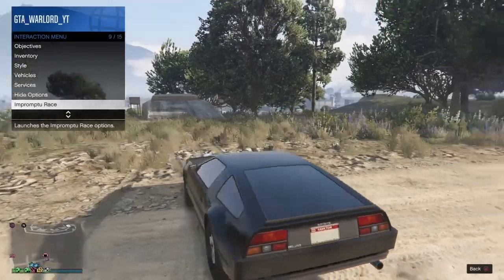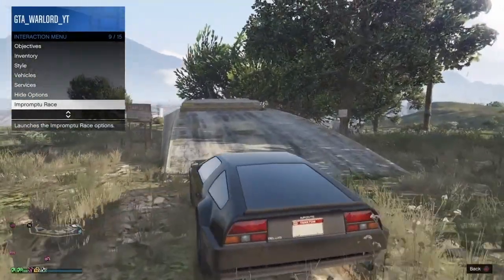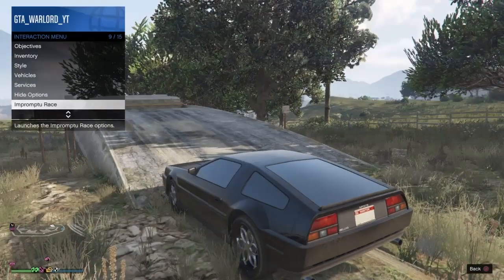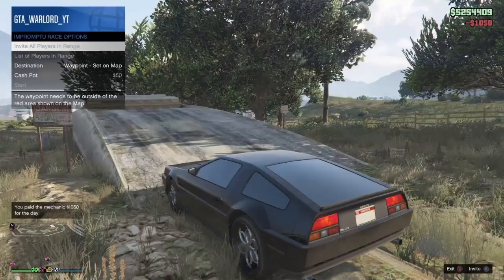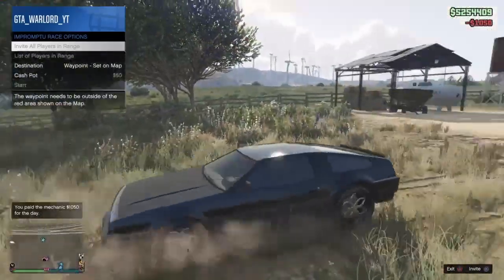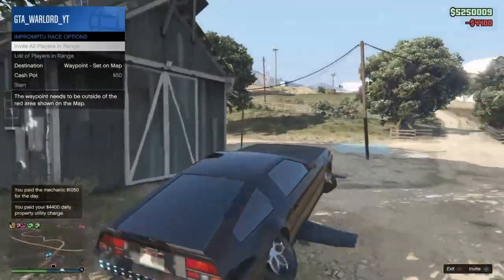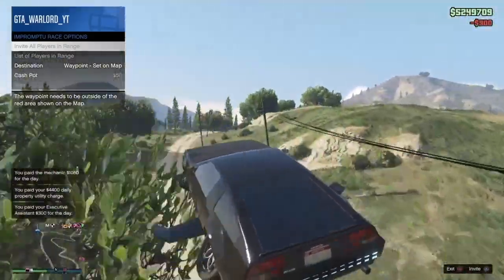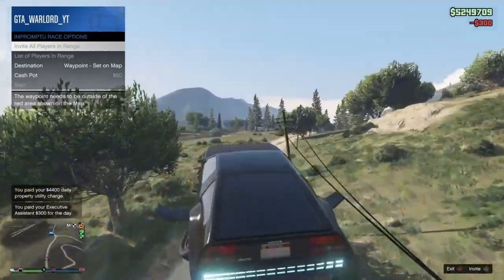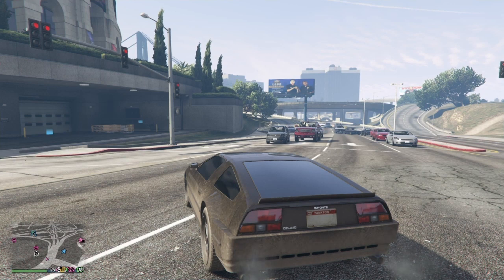Once your friend has jumped in the Deluxo, you're going to go up to the bunker. Bring up the interaction menu, go to impromptu race, hold until it says 'impromptu,' press R2, click on impromptu, and reverse backwards. Once you reverse backwards, take off from the bunker and head down to the arena. The interaction menu will eventually disappear — once it does, you're all good.